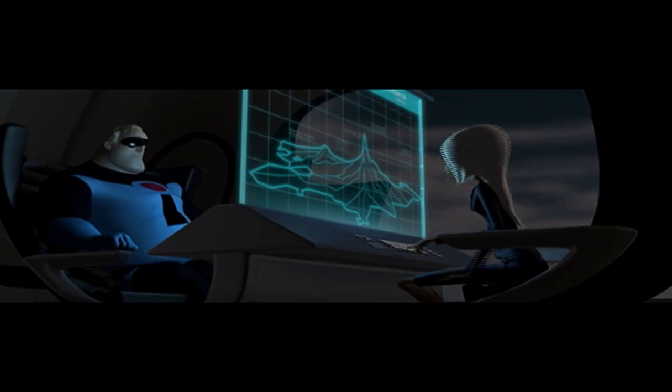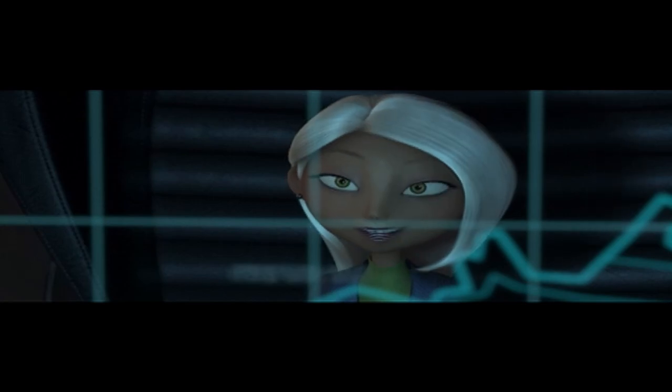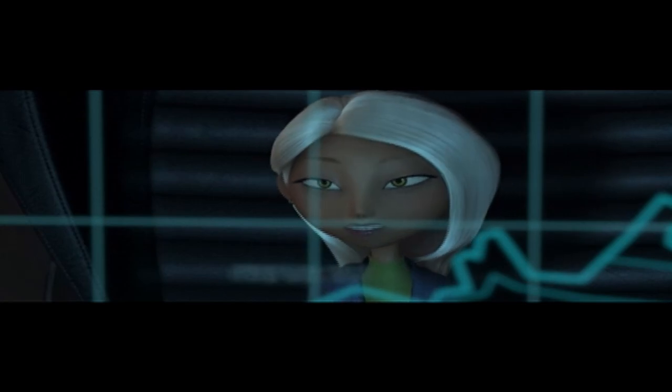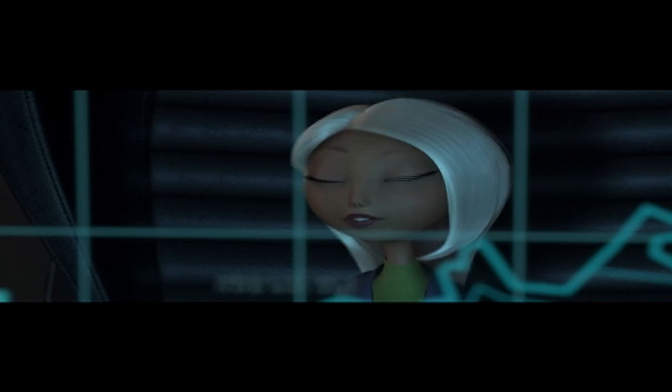How am I going in? The Omnidroid's defenses necessitate an air drop from 5000 feet. Its cloaking devices make it difficult to track, although we're pretty sure it's on the southern half of the island. One more thing — obviously it represents a significant investment. You want me to shut it down without completely destroying it? You are Mr. Incredible.